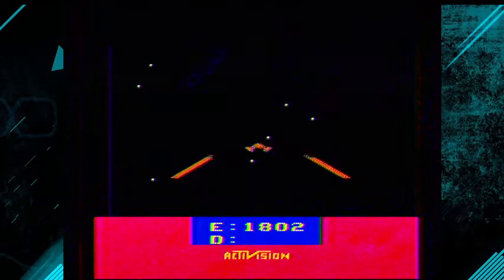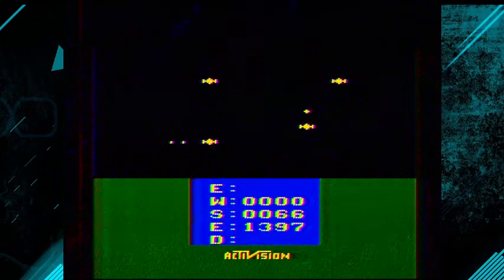When the bottom of the screen is red you're in battle mode, blue means you're nearing the refueling station, and green means all threats have been neutralized.